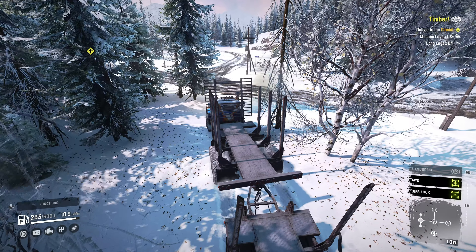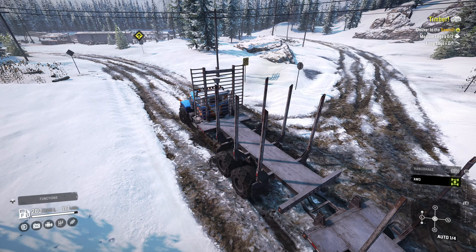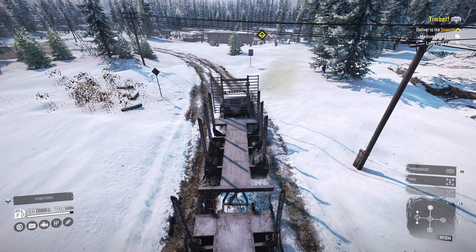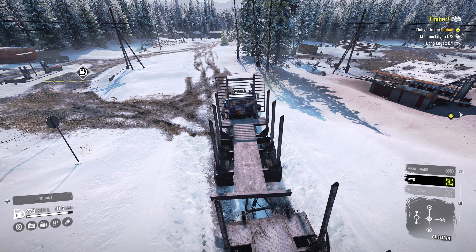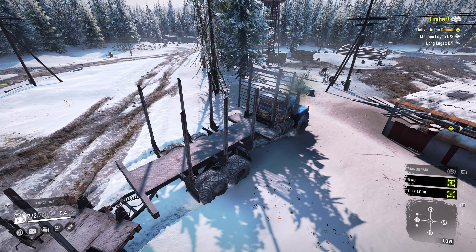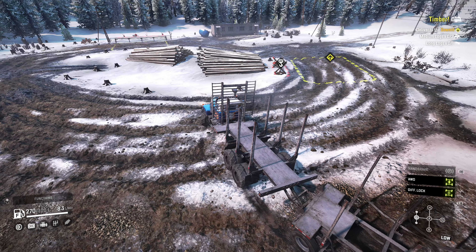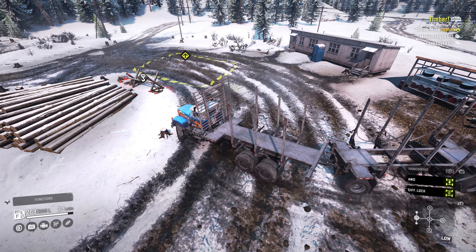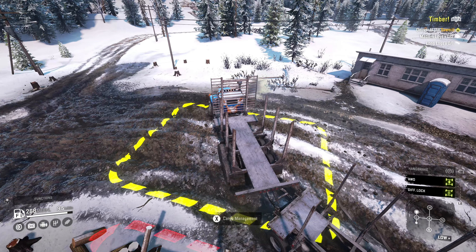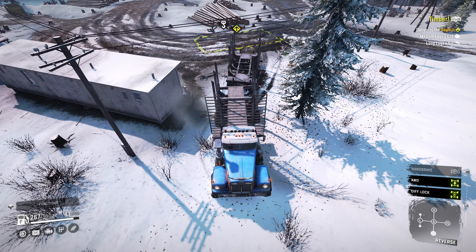Coming back out might be a little tricky but we can still make it happen. I'm going to skip going in on that road — it's definitely the muddier option. We'll just sneak in right by the trees, take a right turn, and drive between the power line and the building. The snow is not deep here, everything is fine. I'm going to get turned around before I get loaded because trying to turn this thing around loaded is going to be a pain.